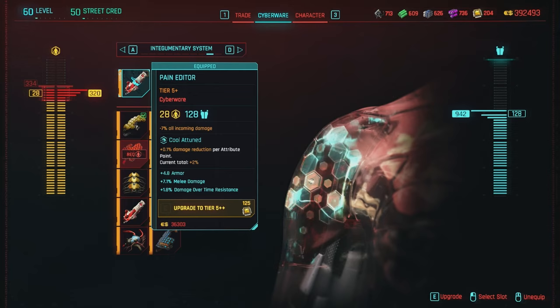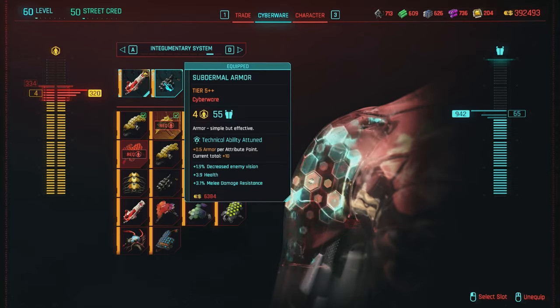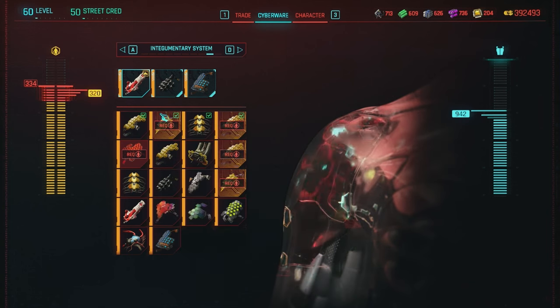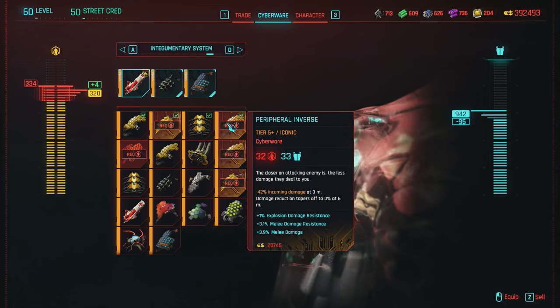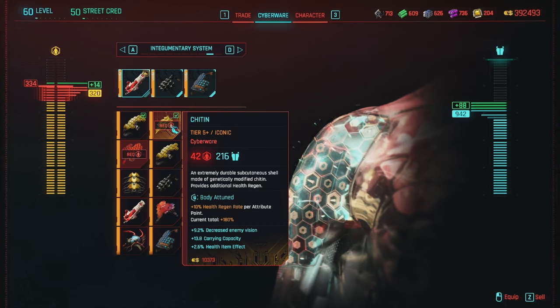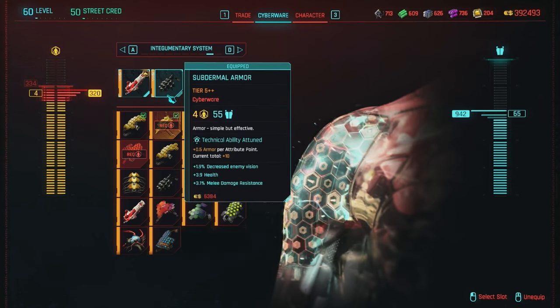The other options under the integumentary system I'm using are the Pain Editor, which reduces all incoming damage in general, and Subdermal Armor, which gives a bonus to armor at very low cyberware cost. Other things you can look into: the Proxy Shield or the iconic version — the Peripheral Inverse — where the closer an enemy is, the less damage they do to you. Since we're using a katana and SMGs at close range, this can be good. You could also look into Chitin, an extremely durable subcutaneous shell — basically Subdermal Armor on crack, since it also provides additional health regen.